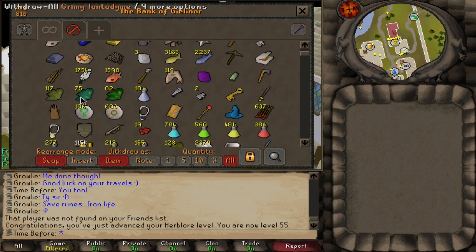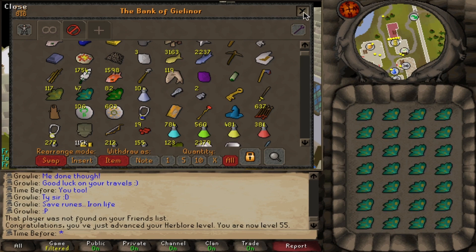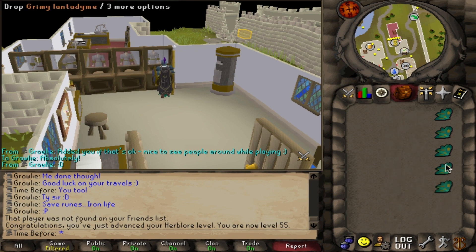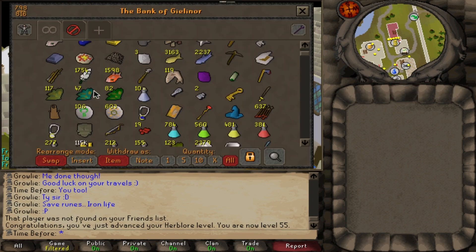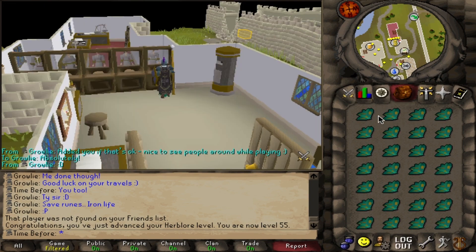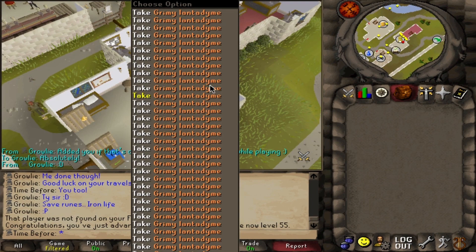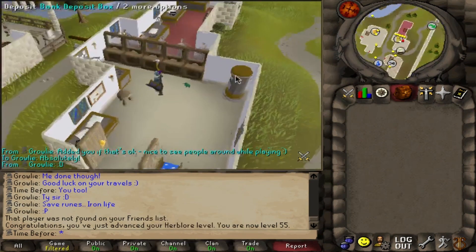The last note — I collected these 75 grimy lantadymes, and I didn't even realize that they didn't actually get released until 2004. So unfortunately these are going to have to go on the ground. I had thought that the chaos druid drop table for herbs hadn't changed at all since they were initially released, and that's true except for these guys. So unfortunately we'll have to say goodbye — and that is unfortunately a lot of herblore experience left on the ground.